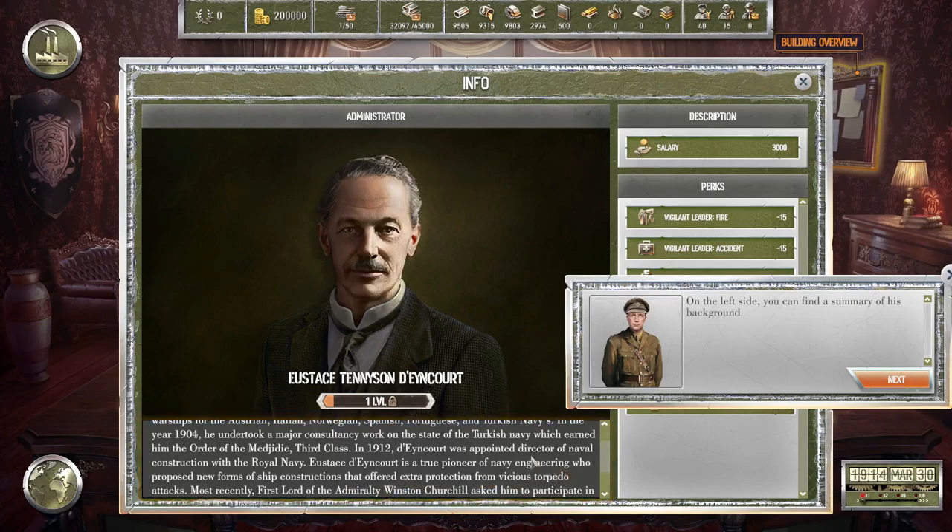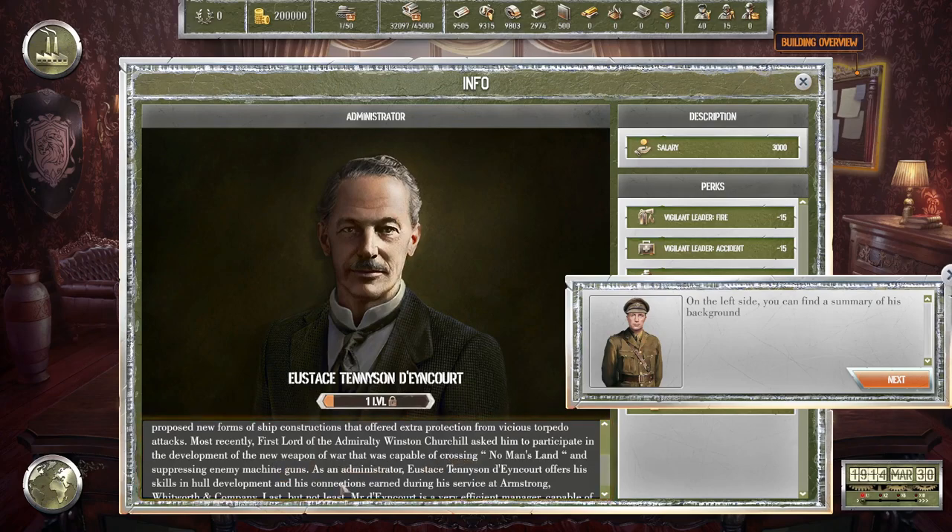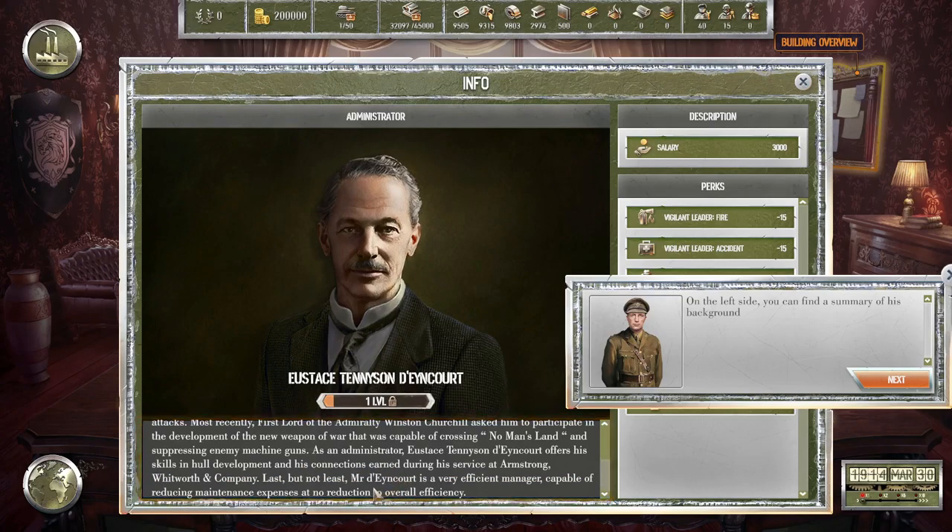In 1904 he undertook major consultancy work on the state of the Turkish navy, earning him the Order of the Medjidie third class. In 1912 he was appointed Director of Naval Construction with the Royal Navy. Eustace is a true pioneer of naval engineering who proposed new forms of ship construction offering extra protection from torpedo attacks. Most recently the First Lord of the Admiralty, Winston Churchill, asked him to participate in the development of a new weapon capable of crossing no man's land.